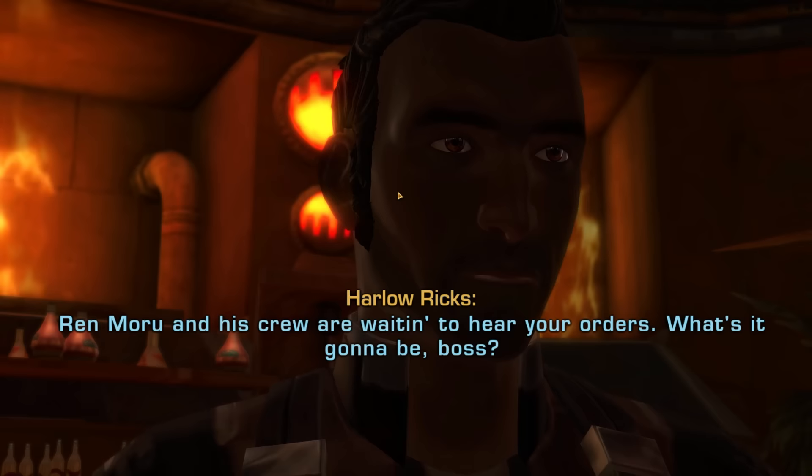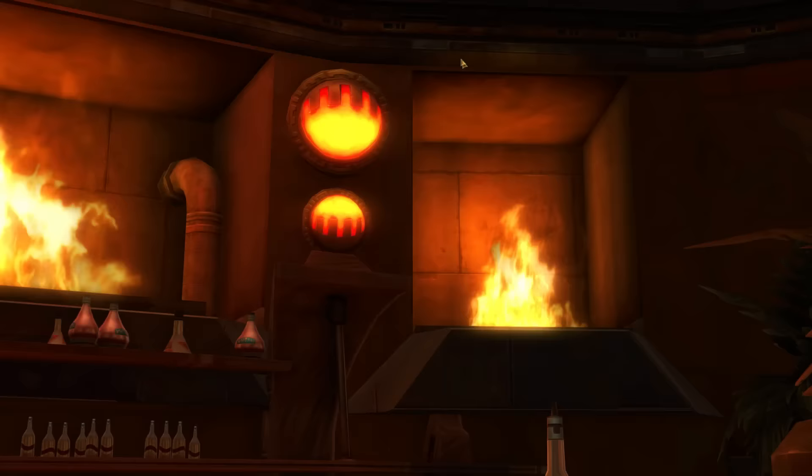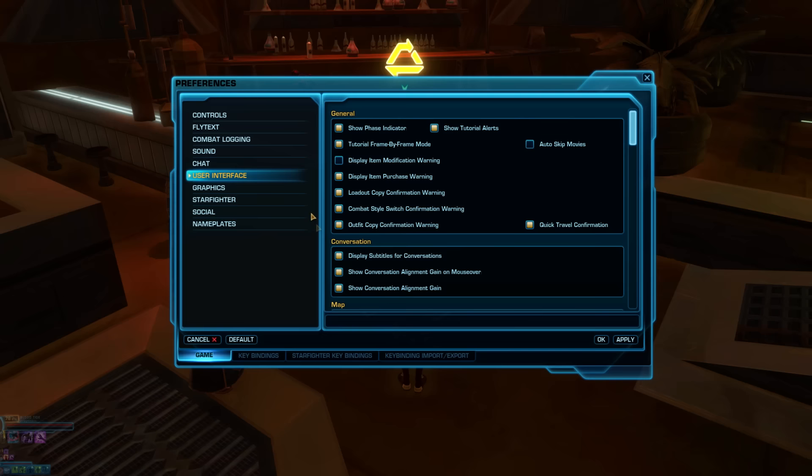Tips 15 & 16: While your story decisions are permanent, your dark side and light side points are not — you can always earn more later. Tip 16: If seeing dark or light side options in cutscenes is important to you, you can turn on the setting to show conversation alignment icons.